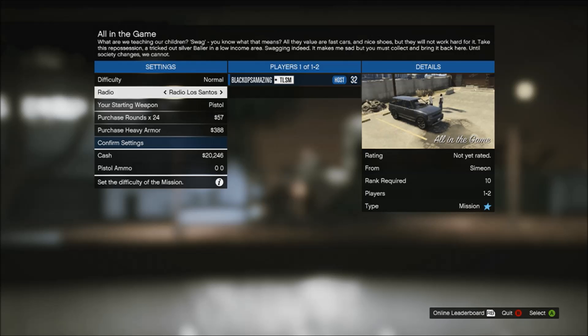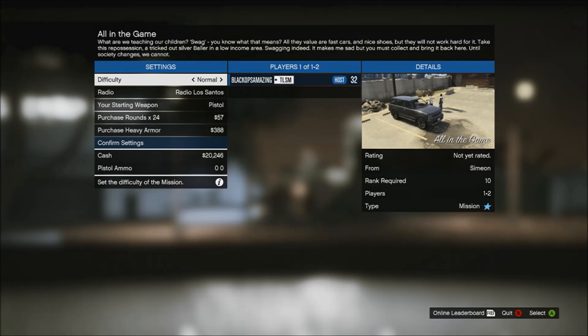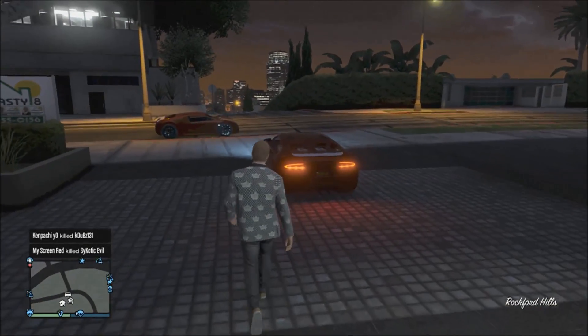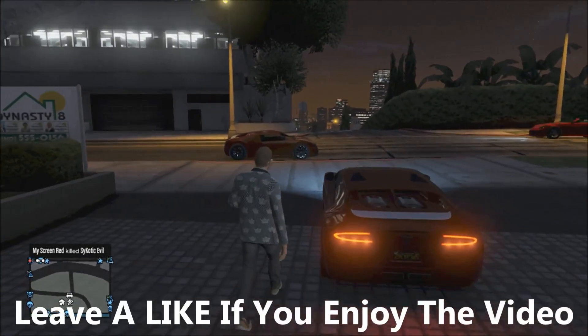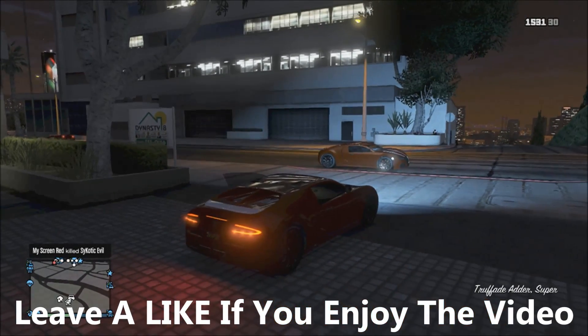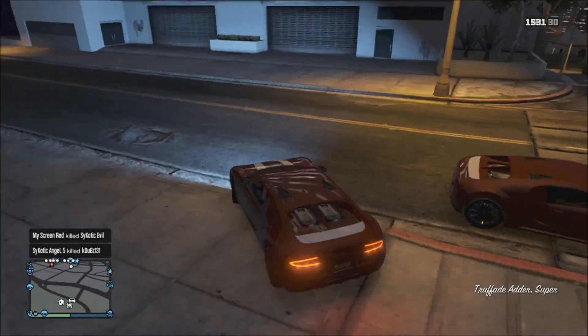Once you've accepted the job by pressing A or X, you'll be brought up to the job menu. You don't want to actually do the job — all you need to do is back out by pressing B or Circle on PlayStation. Back out of that job and you'll be brought back near your garage, where you'll see your Bugatti in front of you and at the side of the road the car you've just duplicated.